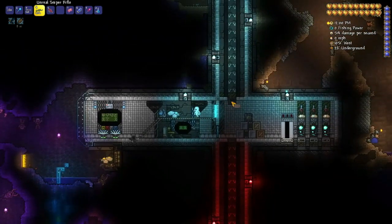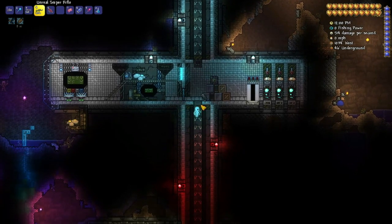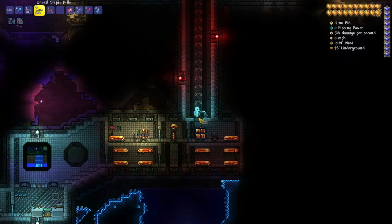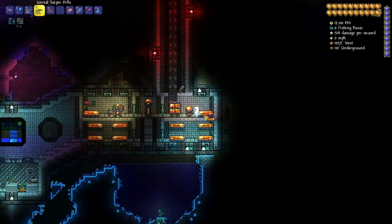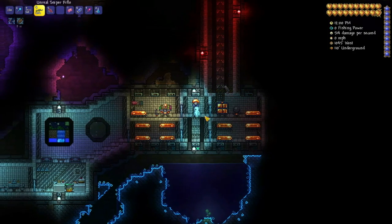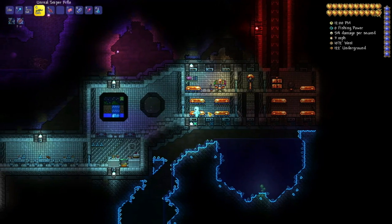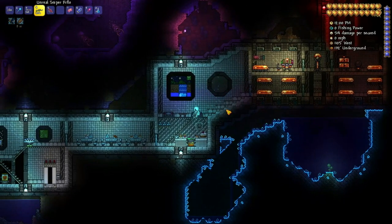I also designed this facility to be a capture-the-gem PVP arena, so if each team starts at each of the entrances we'll see the other one soon. It's pretty fun because there's a Ruby gem hidden somewhere in this facility.